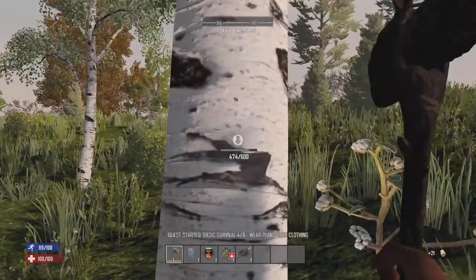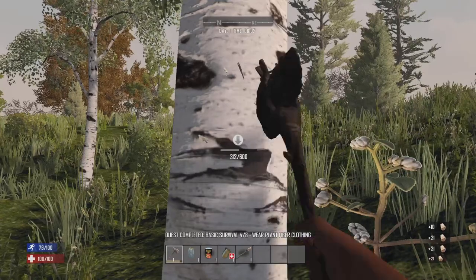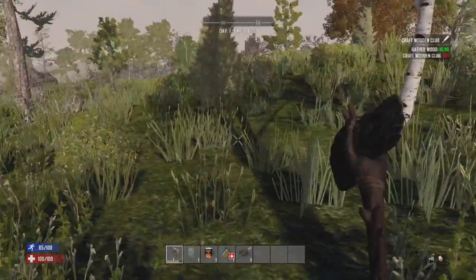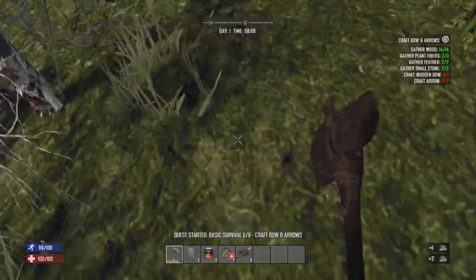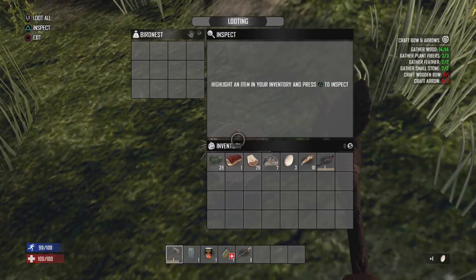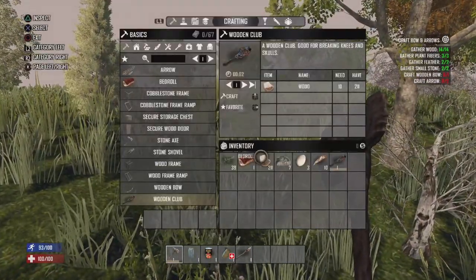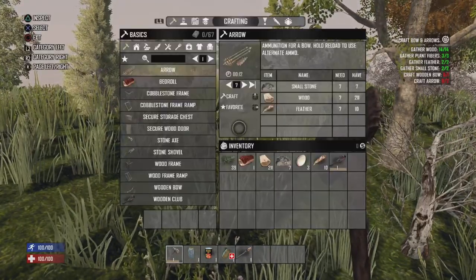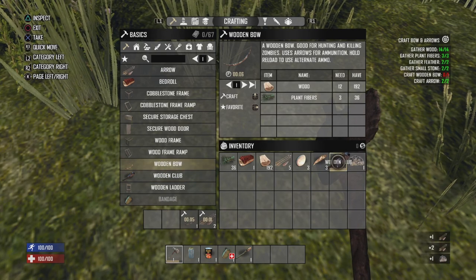Just want to start collecting up some wood while we're waiting. Wear that stuff — it automatically pops up. Just want to trigger all that stuff. Should be looking good. Grab the wooden club — want to make sure I grab all the good stuff for supplies. So we spawned in the forest biome, but we got a burnt biome nearby. I don't know if I really want to go in there too much, because dogs can spawn. I don't really want dogs on day one. Start making some arrows, at least.